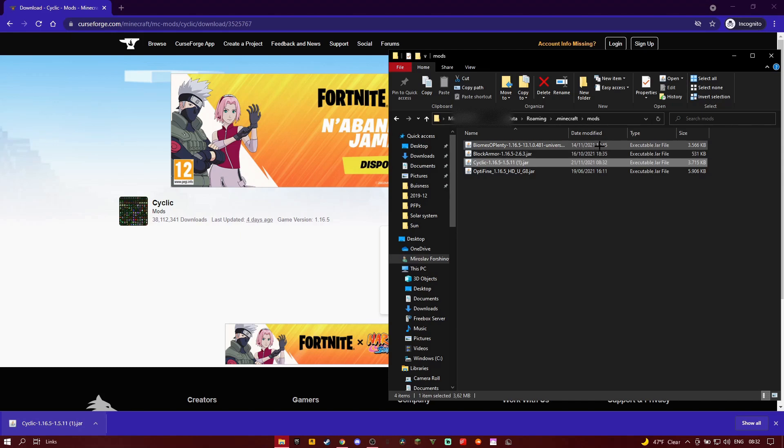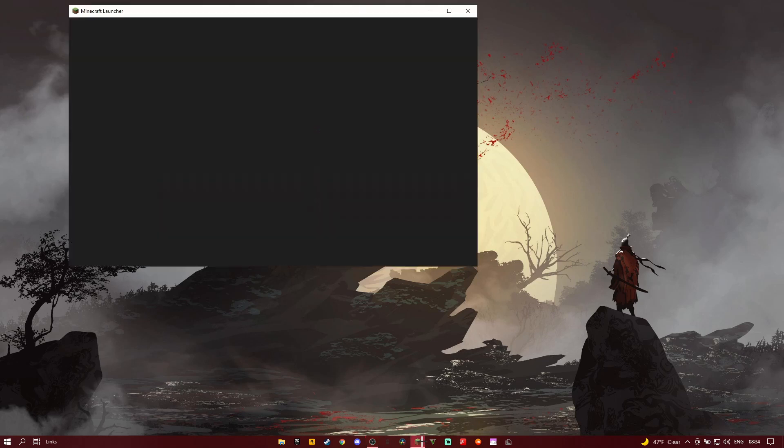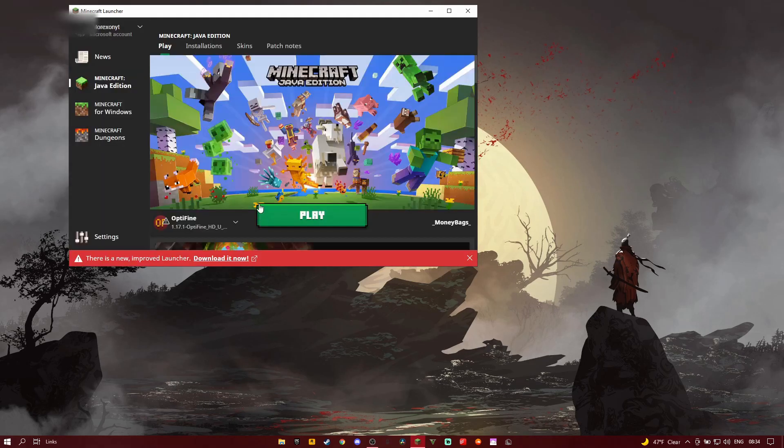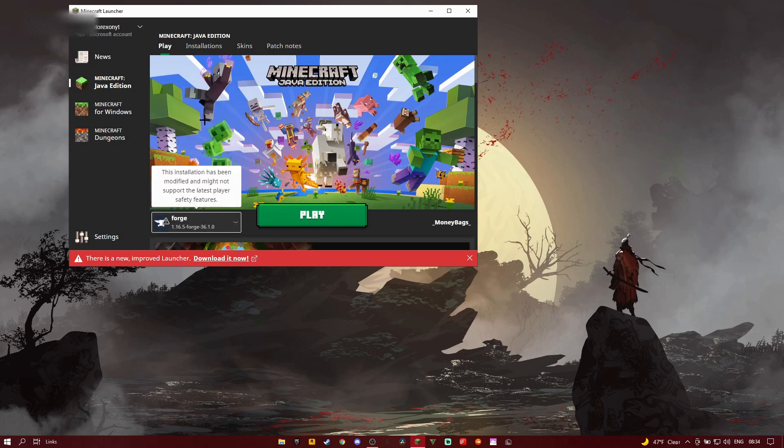Go into the mods folder and drag the file from your downloads into that folder. If you have other mods you might want to remove them. Now that it's in your mods folder, open your Minecraft launcher and select Forge. If you haven't downloaded Forge 1.16.5 or any other version, I'll put a link in the description to another video.